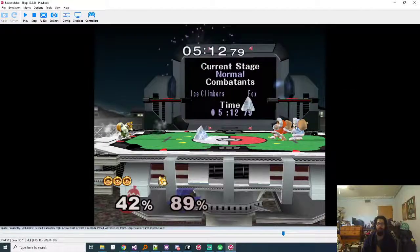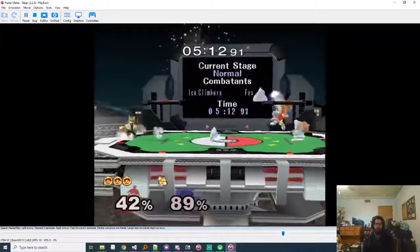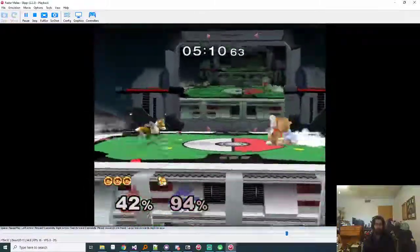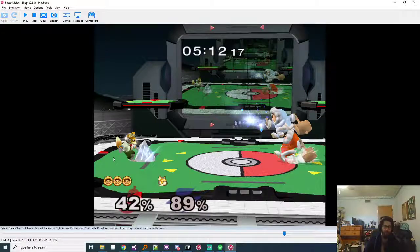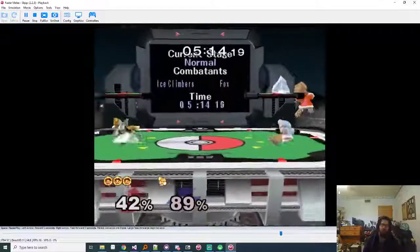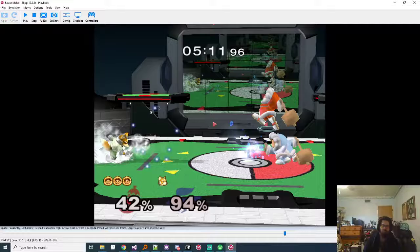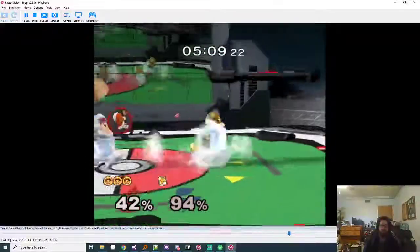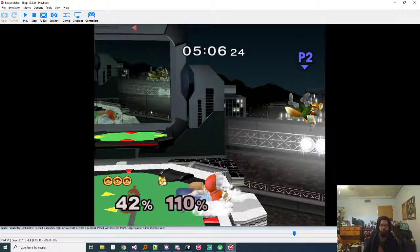One of their main buffs on this stage is ice blocks off the platform - these are infuriating. There are a few options: you can dash attack them, there are ways to clank with them that aren't too bad. When there's a bunch of them coming it can get really awkward. You can dash attack them and then just full hop afterward. Honestly I would be pretty comfortable just jumping up to the platform - I don't really see a problem with it.